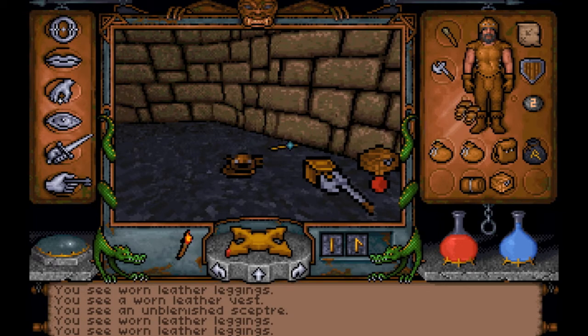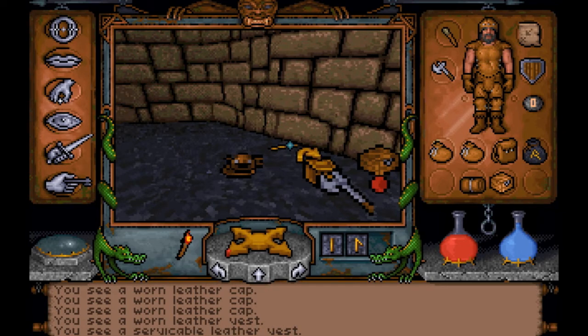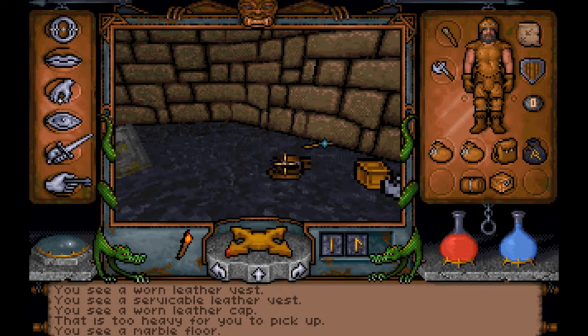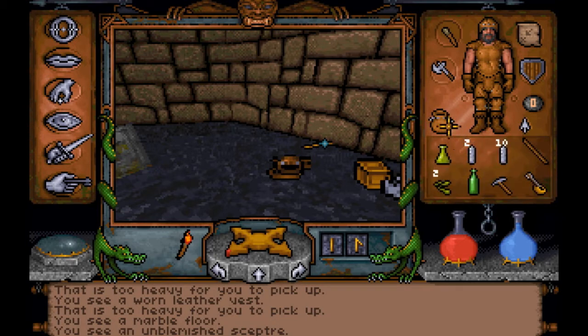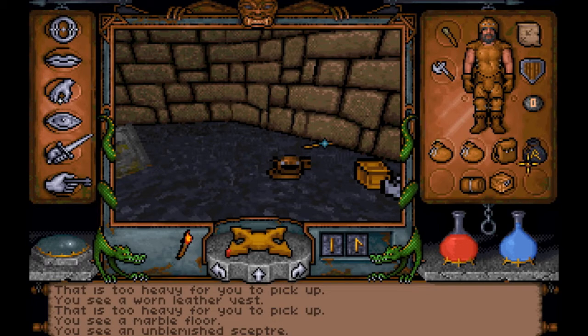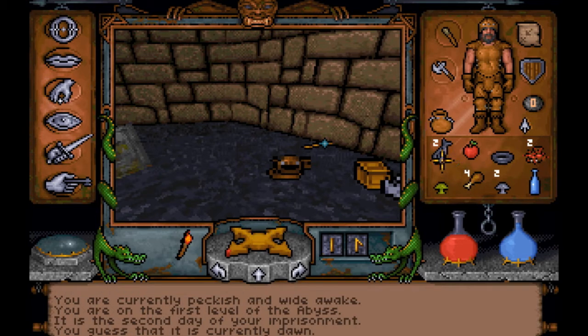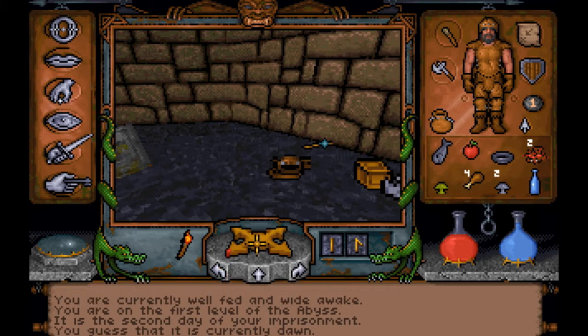Are we going to have to get rid of some more stuff? A worn leather cap which we're wearing. That's a vest - this one is serviceable, so that's better. The unblemished scepter - what can we get rid of? We still got that mace - or did we get rid of the cudgel? We probably got rid of it. Are we hungry? We are peckish - let's eat a little food. Two day old fish - ate one of them, tasted pretty good. Well fed and wide awake.